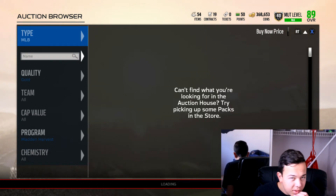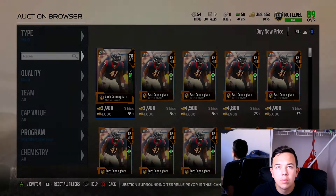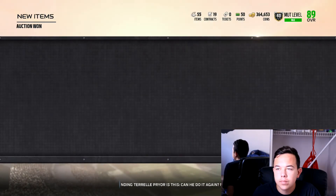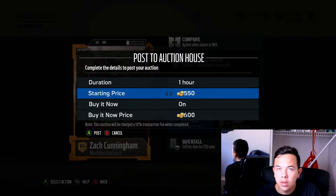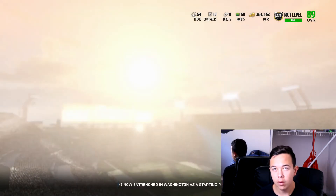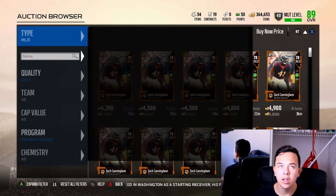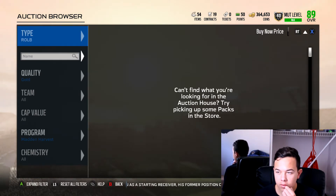I only sniped on this filter for like two or three minutes, and then I was like, okay, it works. You'll want to buy at 4,000 — that's probably the highest coin amount you want to spend. Because then you're making like 800 and it's worth it. These will sell every time. I wait like 10 minutes on the filter to see how many of the 5,300 sell, and every one of them sold. I haven't seen one not sell for 5,300.